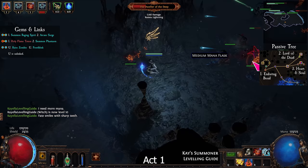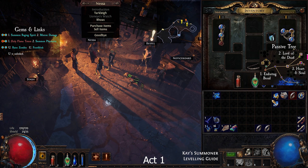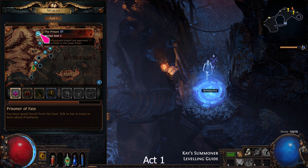From Nessa, take Minion Damage. From Tarkleigh, take the skill book. Link Minion Damage to Summon Raging Spirit. Then go back to the Lower Prison.